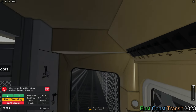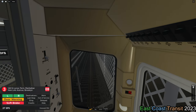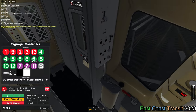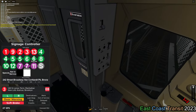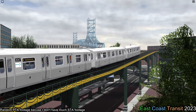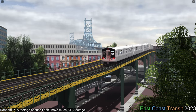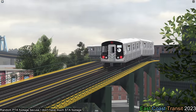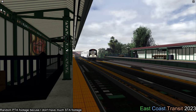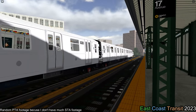Our first bug — or more like design choice, I guess — is how tall you are when you're in the cab. You can't see out through the window. How am I supposed to see anything? And by the way, this is not just the R62, it's every single train in the game. Luckily, it can be fixed by typing in a command in chat, so you'll be fine eventually. But they have to fix this — why are we the ones fixing this?